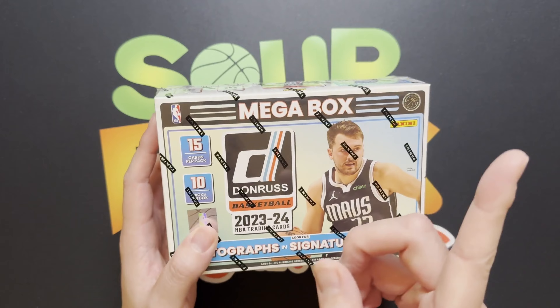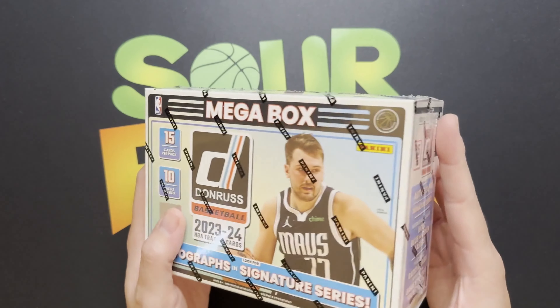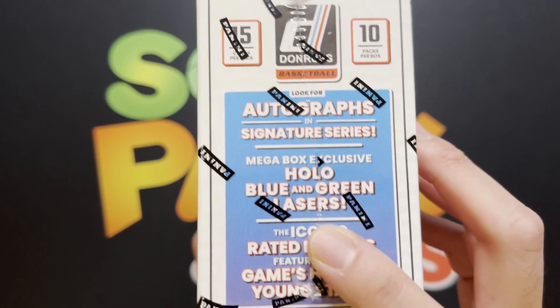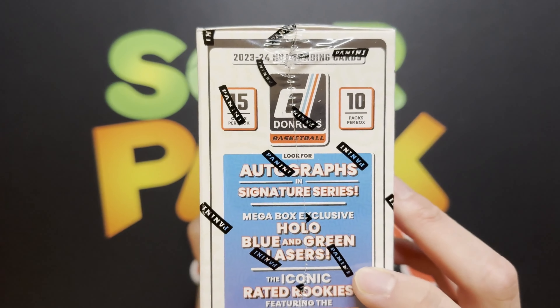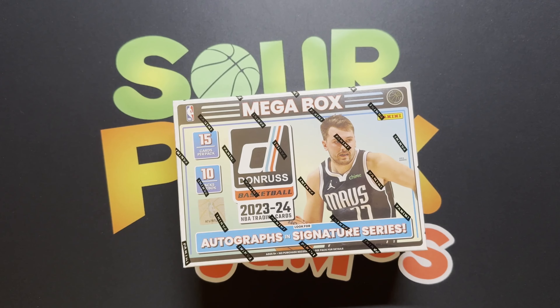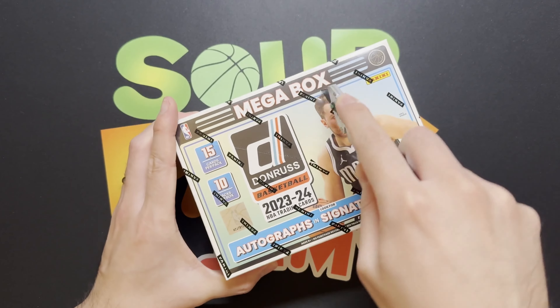I pulled a pretty nice numbered rookie card from the blasters — I'll try to leave a link so check that out. Looks like with the megas we have the exclusive blue and green lasers, so that'll be pretty cool. Hopefully we hit a Wemby — haven't hit one out of Donruss yet, so that would be great.